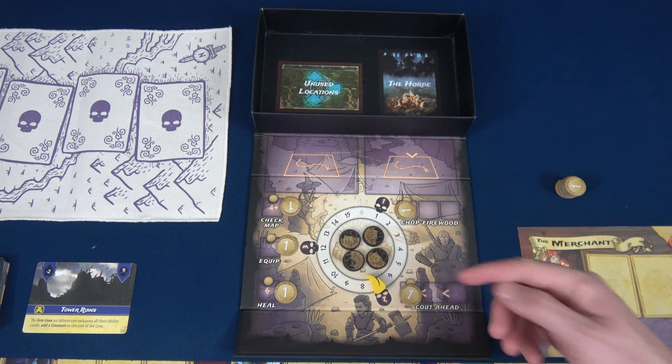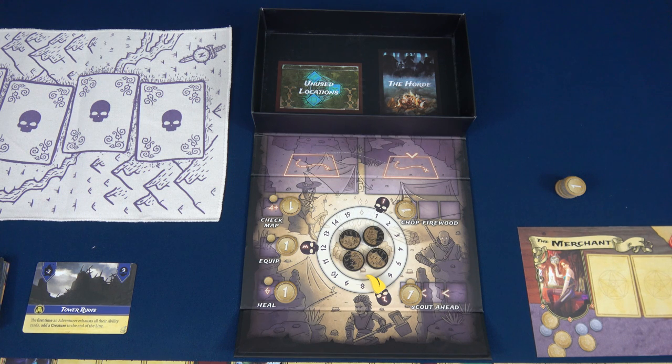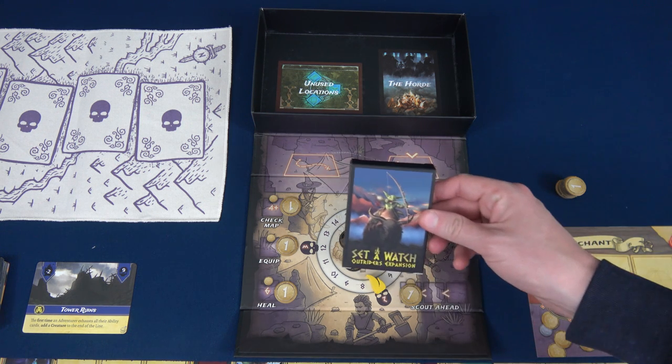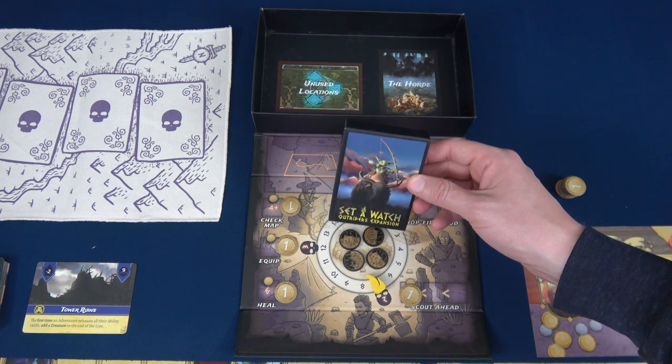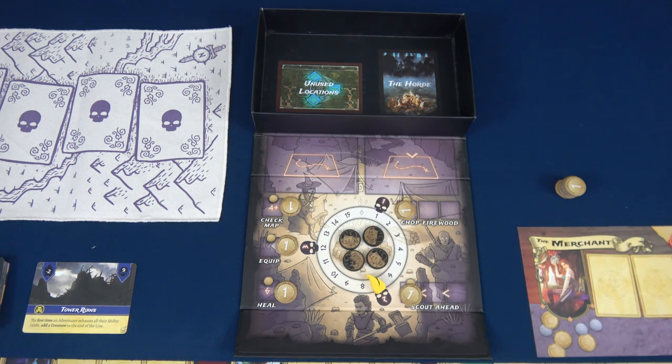If you want to see how the original game plays, Mike did a playthrough way back when that's super good — I'll put a link in the description below. Here what we're going to do is play the expansion using expansion heroes, and I'm going to go against the Outriders using the Outriders expansion enemies because, well, I just want to die apparently.